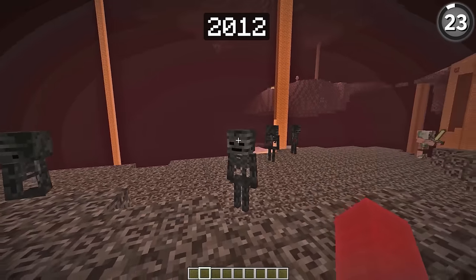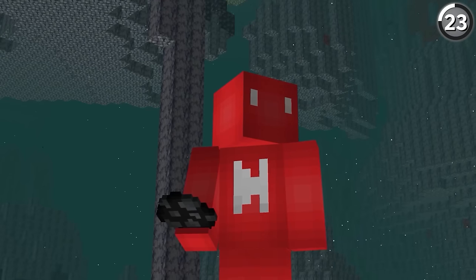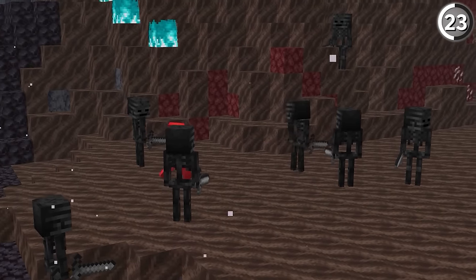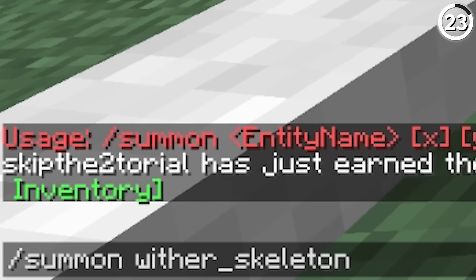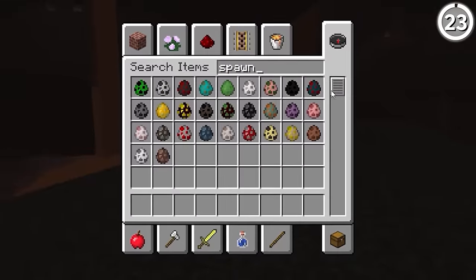Although the wither skeleton's been in the game since 1.4, it didn't get its own spawn egg until 1.11. Which is just weird to think about — since how else were you gonna get one? The summon command didn't exist back then, so you're kind of out of options.